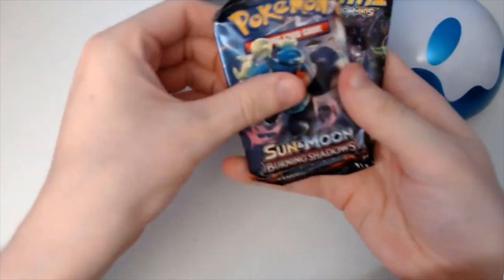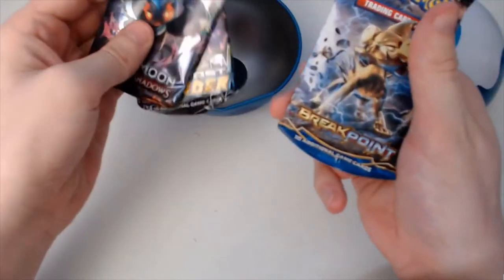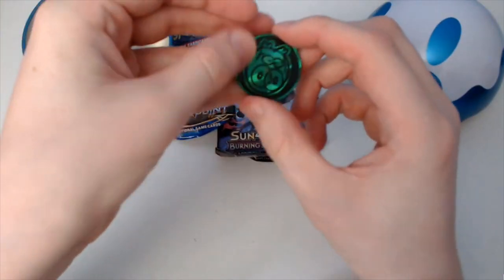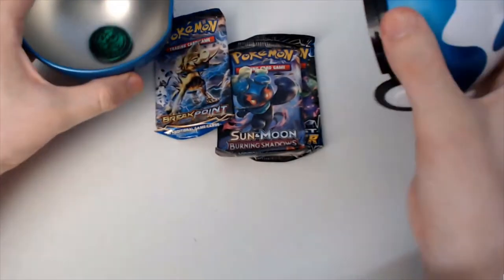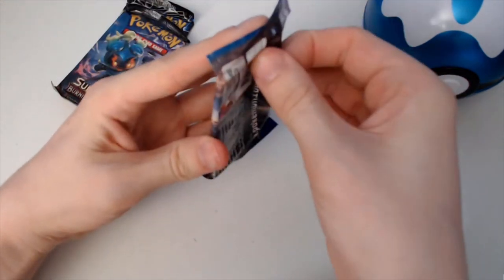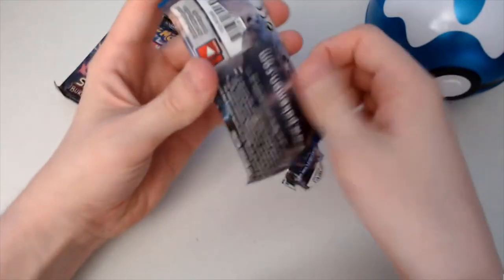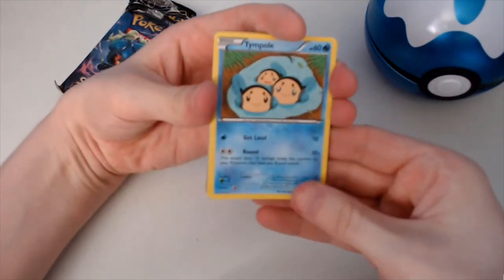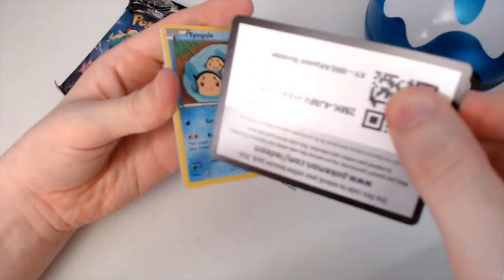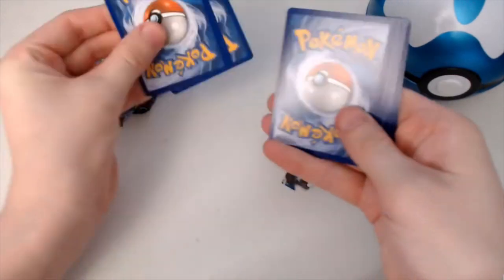The packs are: Sun and Moon Lost Thunder, Burning Shadows, Lost Thunder again, and Breakpoint. We'll open it up in that order — Breakpoint, Burning Shadows, Lost Thunder. And the coin is a valid coin. So there you go: Breakpoint, one, two, three, and two.